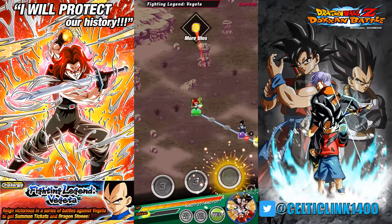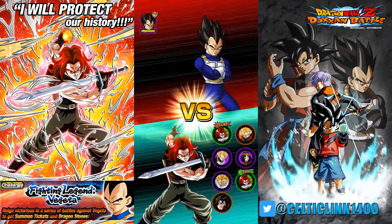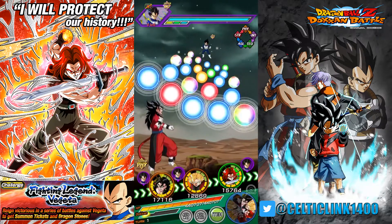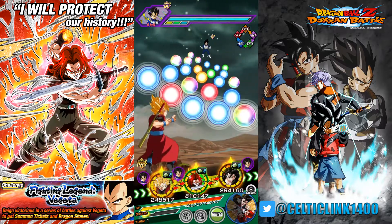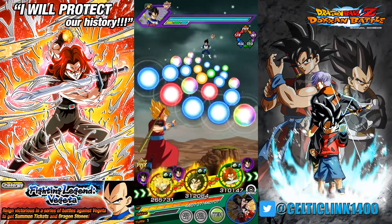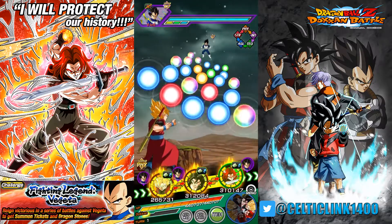Hey everybody, CelticLink here and we're back for another Dokkan Battle video. It's Fun Run Fridays and this time we're taking on the legendary Vegeta event with one of my favorite teams to run — the Dragon Ball Heroes run. I built this team around some of the latest units to awaken as well as the new god Trunks, so we're going to take them into the Vegeta event and see how things go.